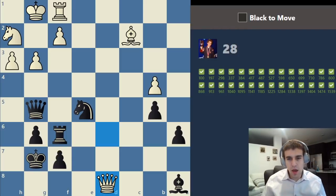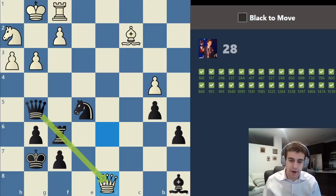This is a very nice problem because there's a lot going on. Apart from counting material, which is equal here, one of the things you want to start with is identifying any loose pieces — pieces not defended by any other pieces. The queen on d8 is loose or undefended. Not only is the queen undefended, there's an x-ray situation going on where black's queen is staring at white's queen through the rook on f6. If we move the rook with check — a discovered check — we're going to win the queen.